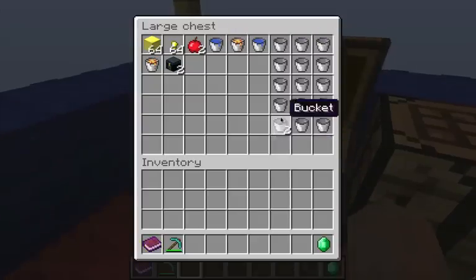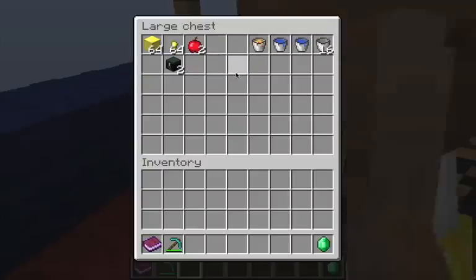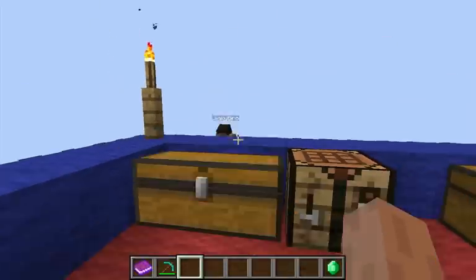Here's a demonstration of stacking buckets — you can now put them all into one big stack. There you go, that's your big stack. The only thing is you can't stack water buckets or lava buckets.